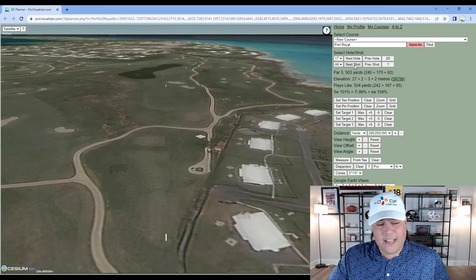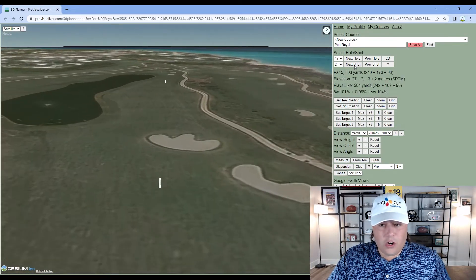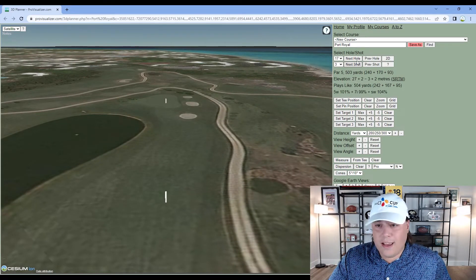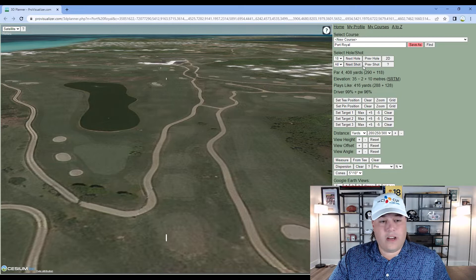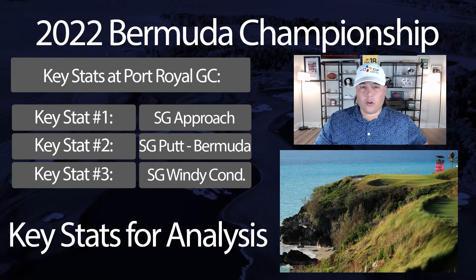Hole seventeen is a 500-yard par five — your best look at eagle on the entire property. Players can lay up for an easy wedge shot or most will go for it in two. Hole eighteen is a 408-yard par four — relatively straightforward. Get it in the fairway and you'll have a wedge shot.